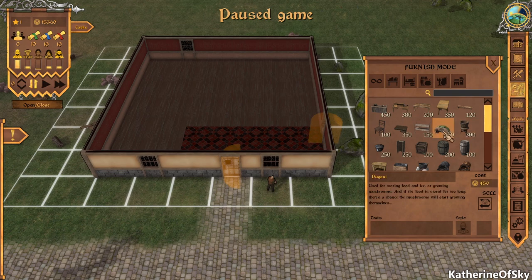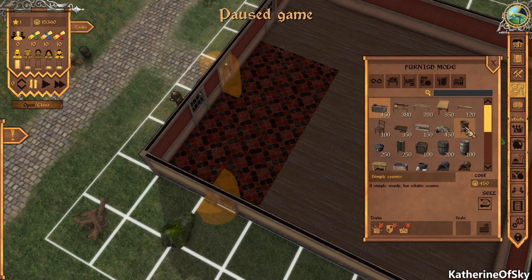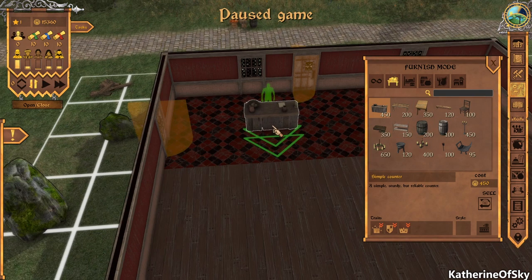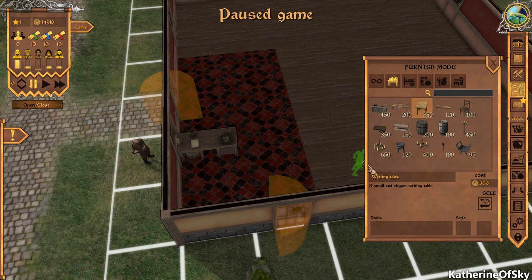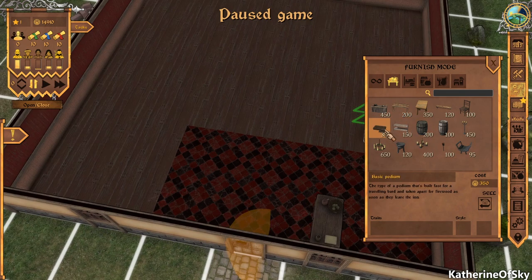We've got a dugout to store food, ice, or grow mushrooms. We have a simple counter and an elegant desk. We're going to start with the simple counter — that's what allows people to order stuff. So let's put this here and let our patrons come in. Let's also put down a few tables and chairs — we just have basic things right now.